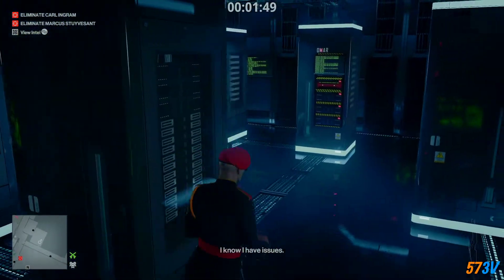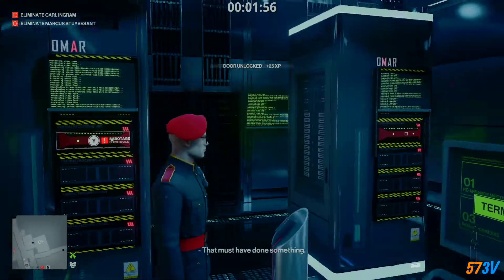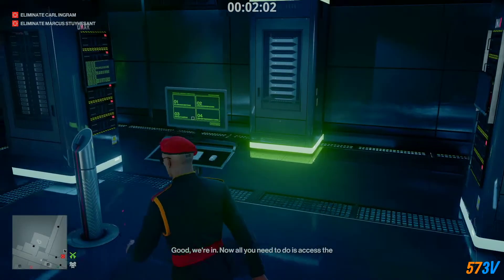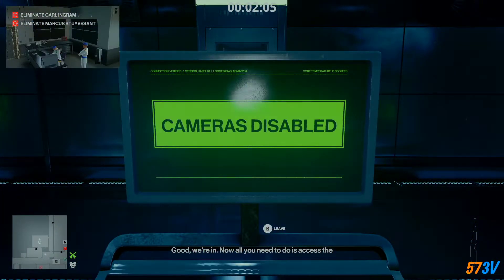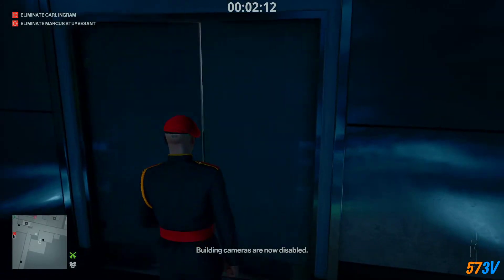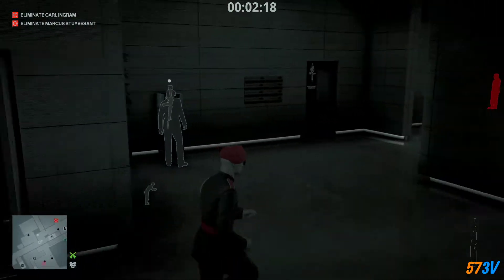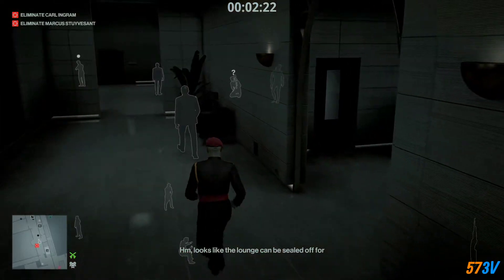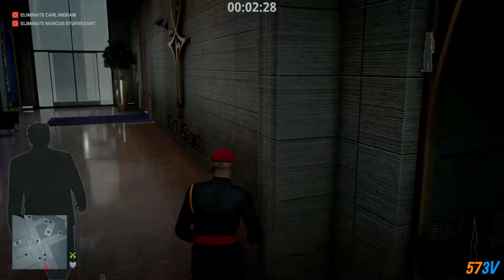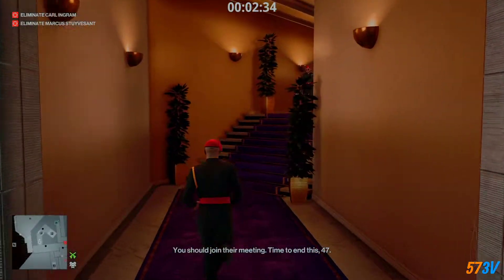We're gonna take the key card he drops and we're gonna start attending angle management. To do that we're going to take the service room. Once we're in, all you need to do is access the terminal and use the calendar option to summon the Providence partners to a meeting. Now that the cameras are disabled, the meeting has been booked — the partners should be moving up here shortly. Looks like the lounge can be sealed off for private conversations. I can see the partners moving — you should join their meeting. Time to end this, 47.